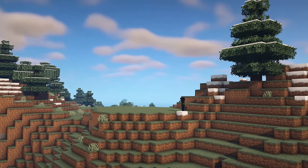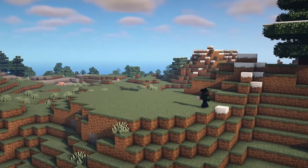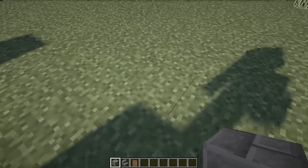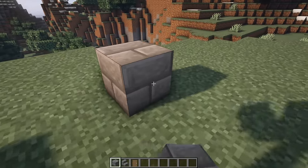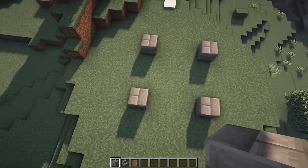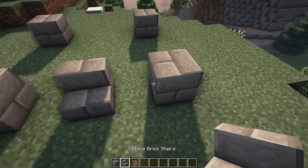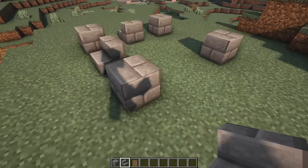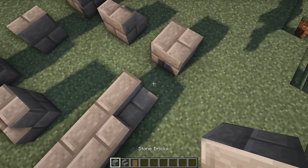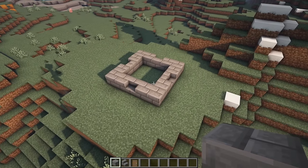Once you've found an area to start building in, grab your stone bricks and mark out all four corners of the tower. You're going to have one block down here, leave a gap of three, and then another gap of three — basically do that for all four sides until you end up with a square shape. In the center of all those gaps, place a stone brick stair facing outwards, then fill the rest in with full stone brick blocks to complete the square. It should be looking like this.